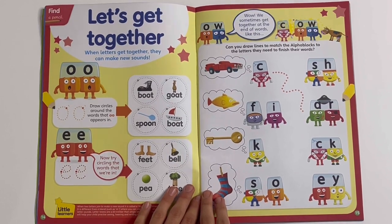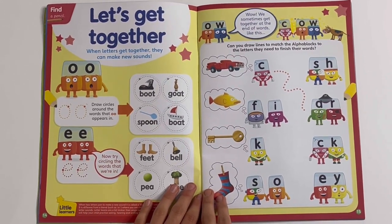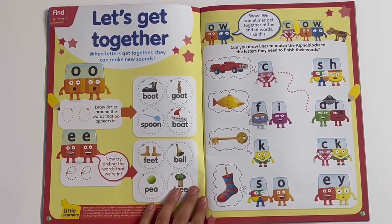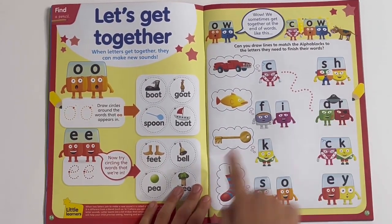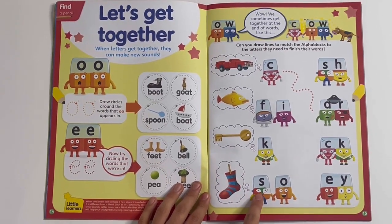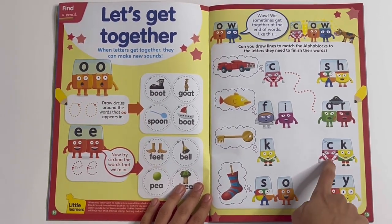Can you draw lines to match the Alphablocks to the letters they need to finish their words? This would be R — car. F, I, sh — fish. K, E — key. S, O, K — sock.